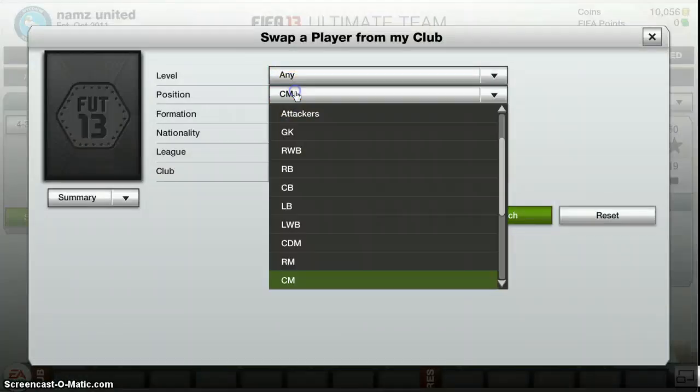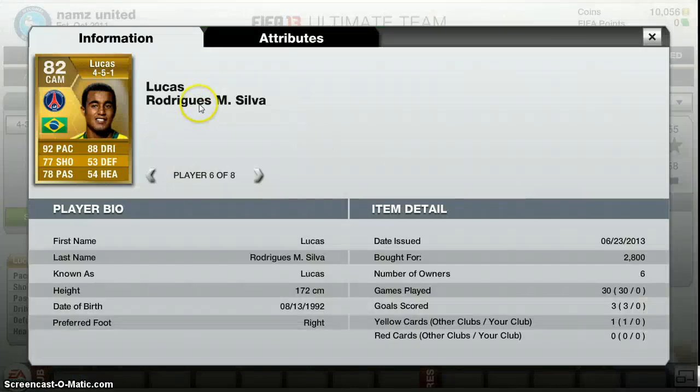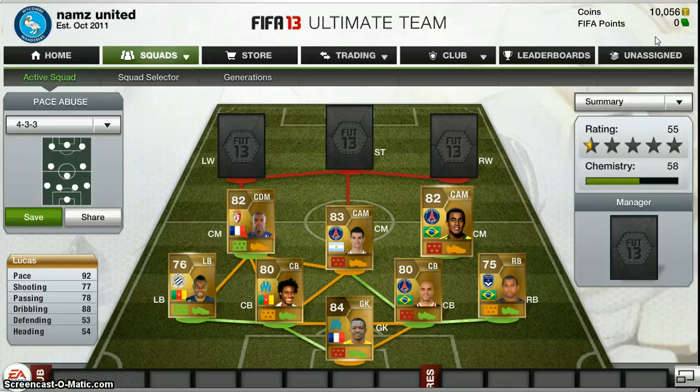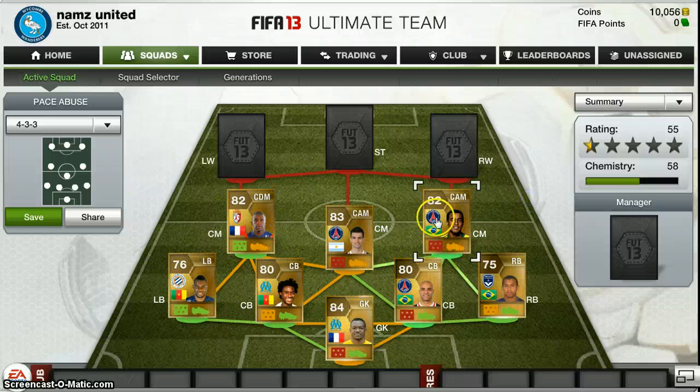Now I've got to move on to our last one — this is my favourite player in the team. It's Lucas, Lucas Rodriguez Morales Silva, but he calls himself Lucas Morales. He's obviously underrated here because he's got 92 pace, 88 dribbling, 77 shot, and 78 passing. He's the most expensive in the team but he's definitely worth it because his stats obviously show how good he is. If you don't have that many coins you can stick with one of the cheaper midfielders, or you can get David Beckham who's a cheap midfielder — he's not very good but he's decent and fits in with that chemistry.